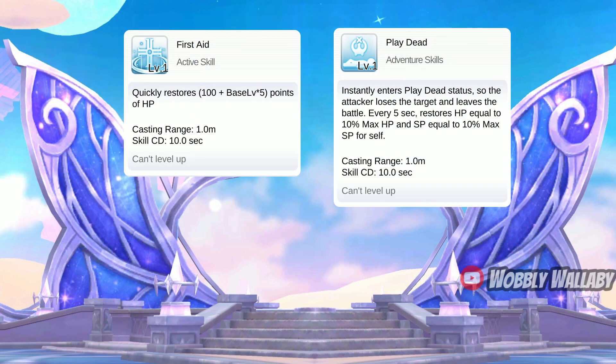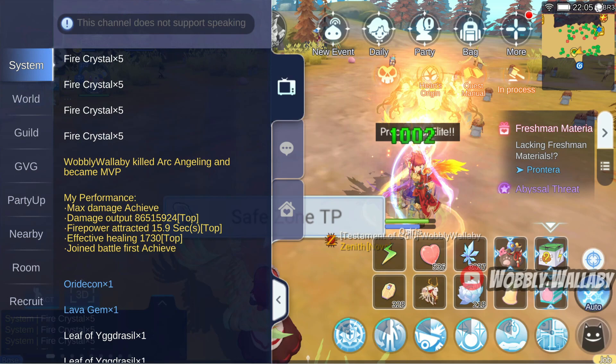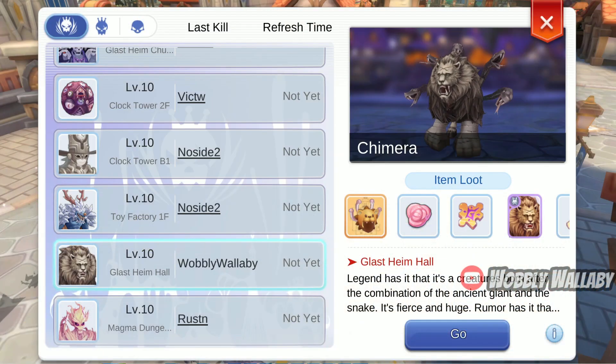Two manual skills that may not be obvious are First Aid and Play Dead. First Aid is for the MVP point system — for example, the effective healing shows up for your performance, so even if you miss the last hit you can still have many MVP points to contribute. For Play Dead, there are some undead MVPs that require random actions such as 5 people playing dead, so that's why it's there.